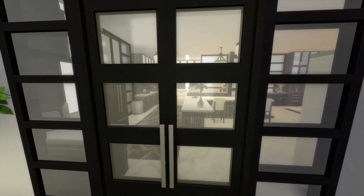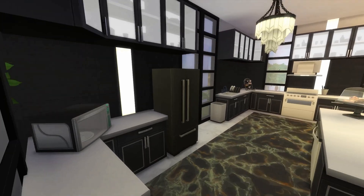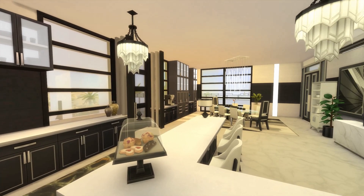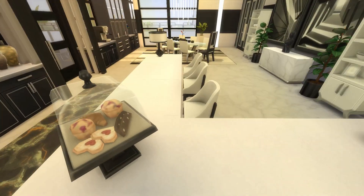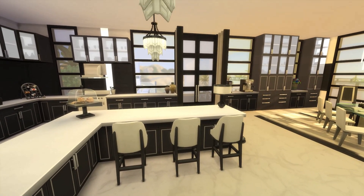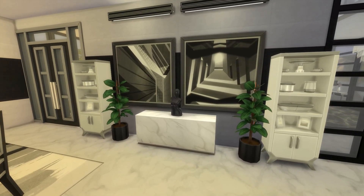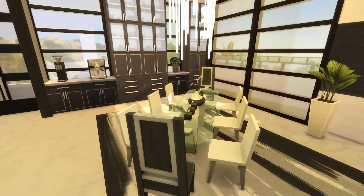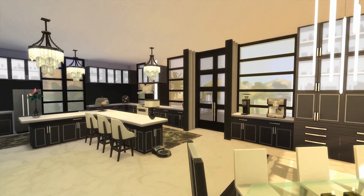Going straight into the kitchen - once again white marble flooring, white walls, white ceiling, very black and white. I used the counters from Cool Kitchen Stuff and I really like this kitchen. Black and white can seem clinical, but there's enough stuff here to make it feel lived-in rather than too open. I used stools from Get Famous and a half-mannequin from Get to Work. The dining table is in the kitchen rather than a separate dining room - the views are spectacular.